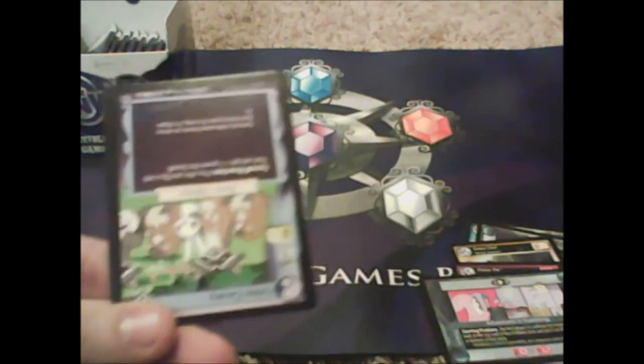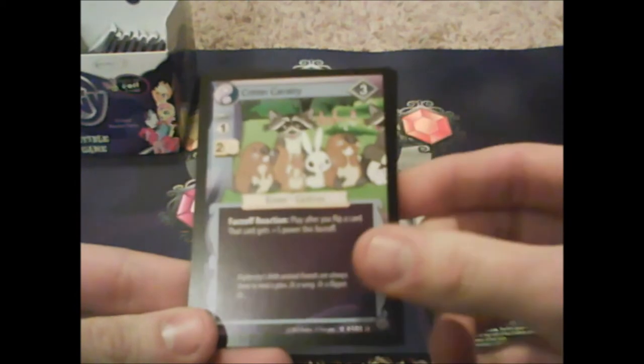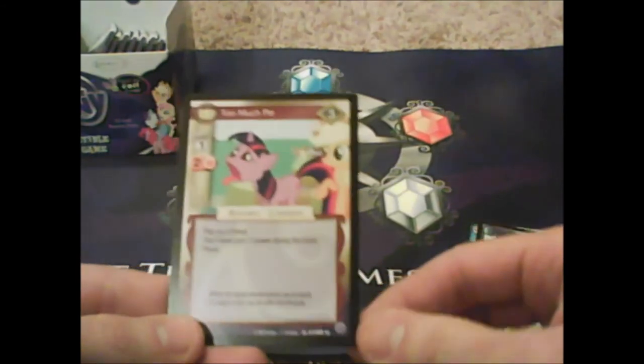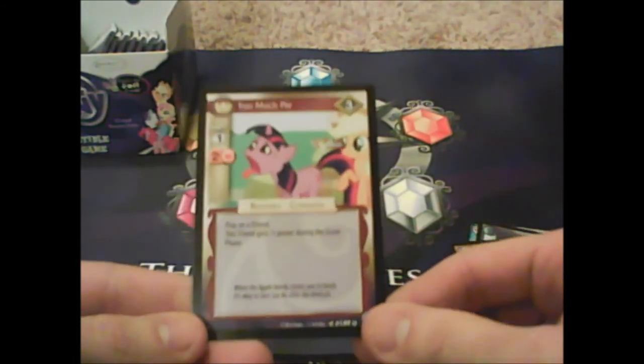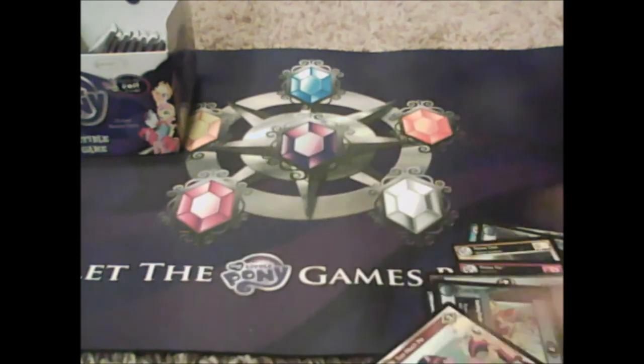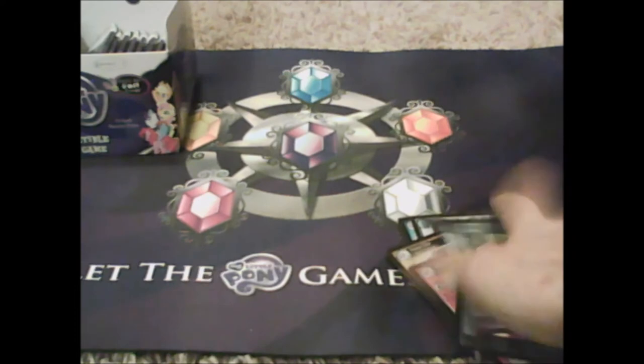Critter Cavalry — 'faceoff reaction: after you flip a card, that card gets plus five power.' Nice! The Runaway — I already have those. Too Much Pie: 'minus five power' — that's insane! I don't think any card we've seen goes above four power, so minus five is just insane. I need more of those — putting it to the side.